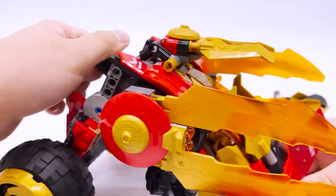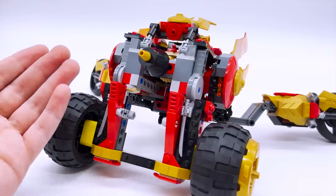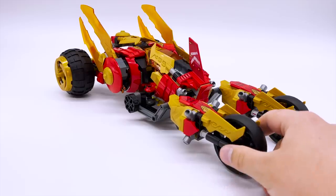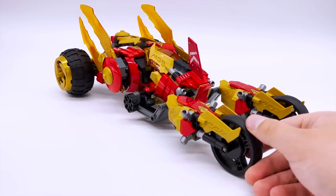I think this is a super fun transformation feature and makes this one of my favorite sets of the wave. The back being so sparse makes a lot more sense when you consider it's meant to do this. I think it's really cool how distinctly different each form of this vehicle looks. But that's about all I have to say on Kai's Golden Dragon Raider for now, so let's move on to the minifigures and then my overall thoughts.